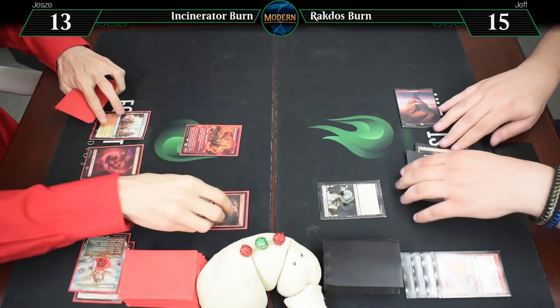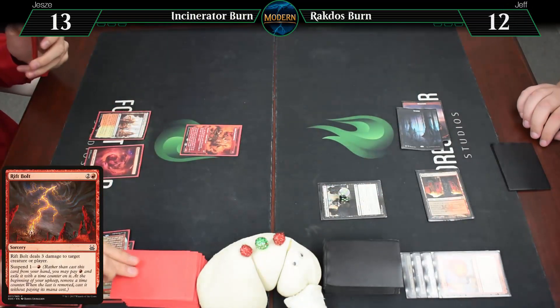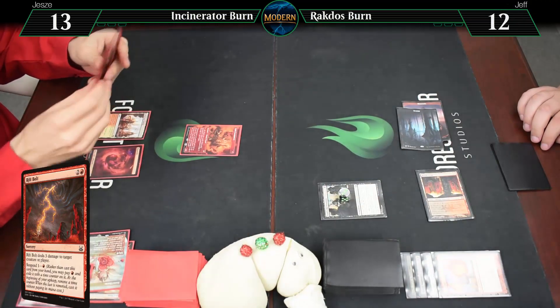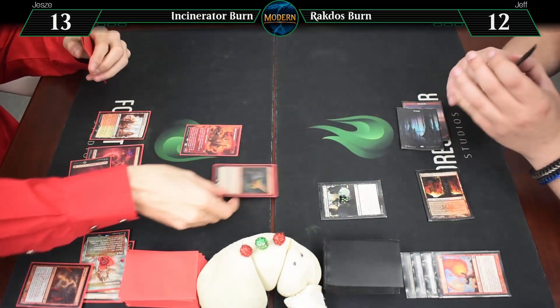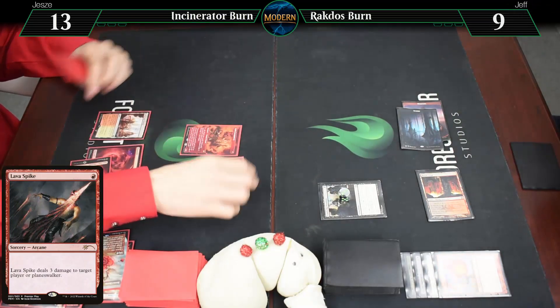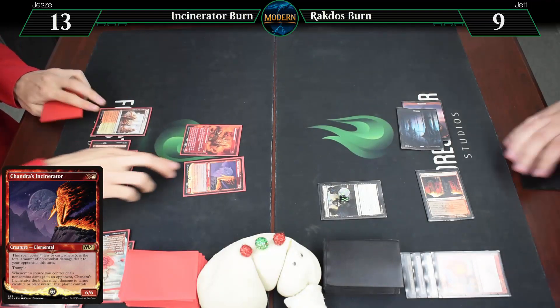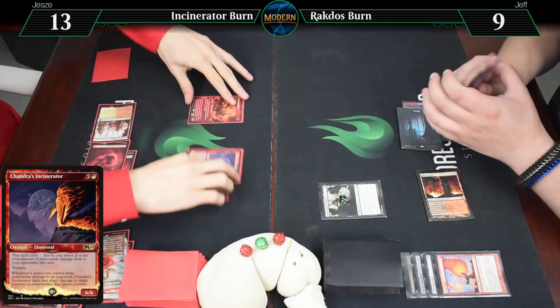Sovereign's Bite — draining you for 3, I go to 16, you go to 15. Then I'll Lava Spike you — going to 13. It is your go. Untap. Rift Bolt your face — going to 12. Draw a card. Here's a Mountain. Spike you — going to 9. Here's Chandra's Incinerator, because I've dealt 6 damage, so I play that for 1 mana. And Chandra's Incinerator deals 1 to you — might as well attack you for 1 also. Going to 8.